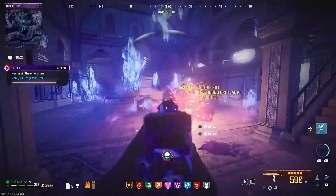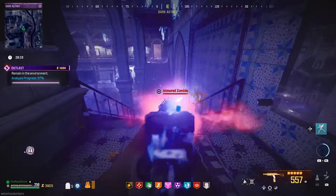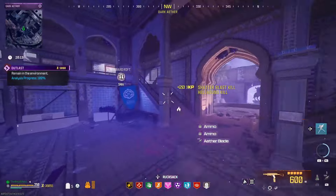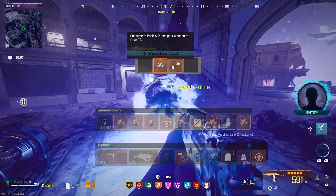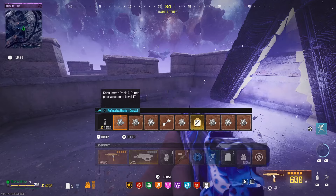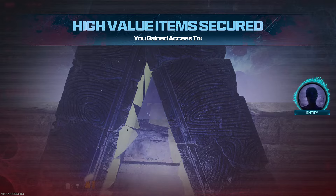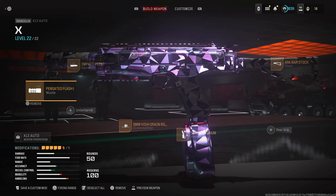Even though the Black Ops 6 hype is in full swing, I'm not ready to ditch Modern Warfare Zombies yet — I'm fully ready to make content when the new update drops. Coming back to the X13 to wrap up: I had a lot of fun with this thing. The two things that make this pistol absolutely OP are the Impact Point barrel turning it into an SMG, and Magna Holding to make it truly unstoppable. We ended this run with seven refined crystals from Pack-a-Punch — seven of them — plus an Ether Blade and a dog bone. The loot on this run was definitely worth it.